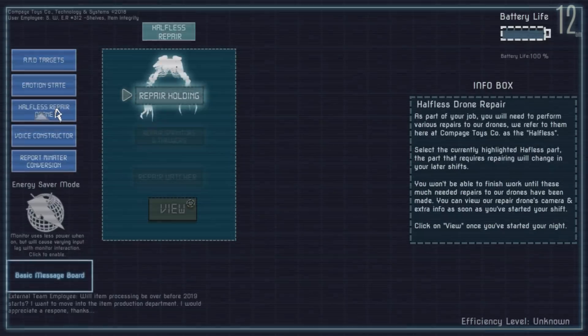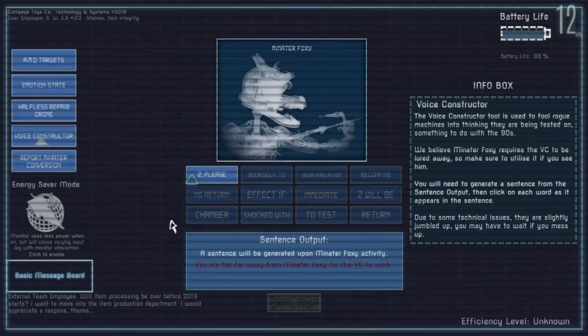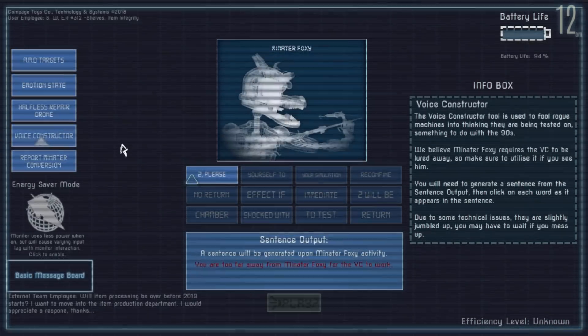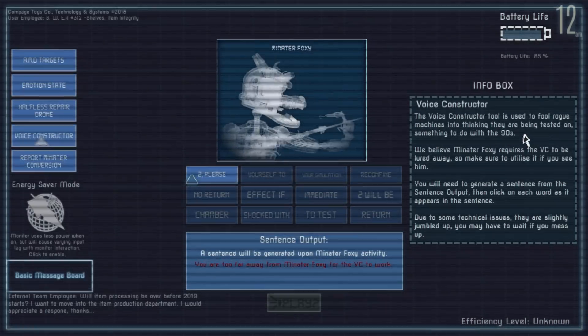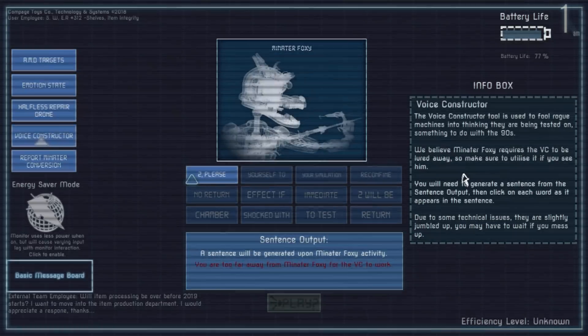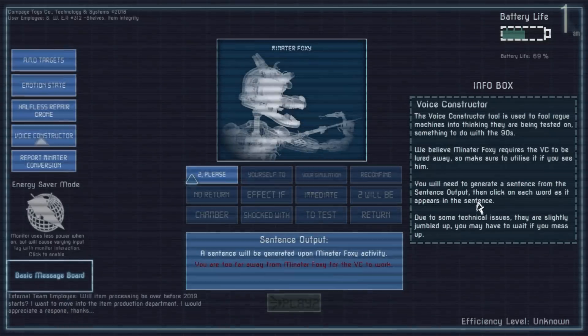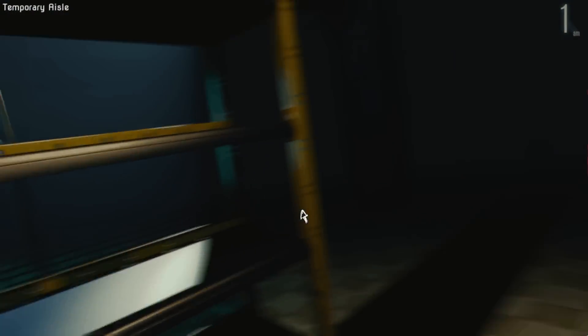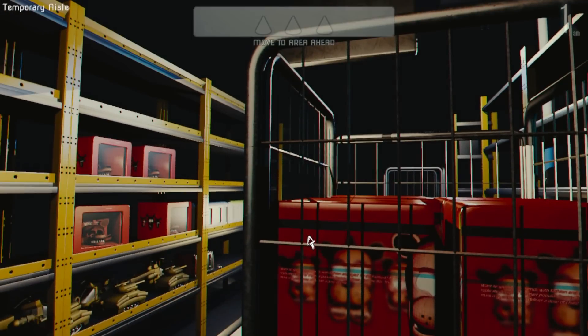Minotaur Baby — we haven't even seen that yet. It looks like we can repair the drone here and view what's happening on it too. I think we've got the basics of the game. We also have a tool for rogue machines — it's a tool to fool rogue machines into thinking they are being tested. We believe Minotaur Foxy requires the voice constructor to be lured away, so make sure to utilize it if you see him. You will need to generate a sentence from the sentence output and then click on each word as it appears. Oh my God, I can see why people are calling this the hardest FNAF fan game.